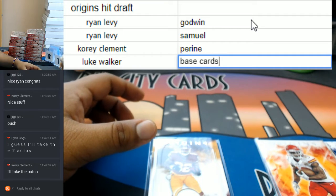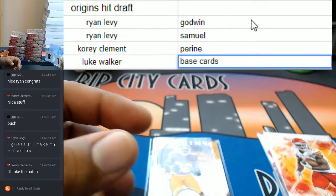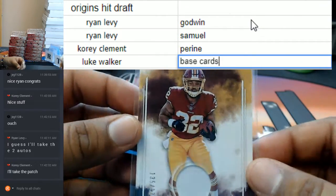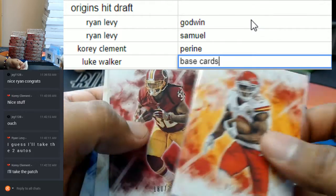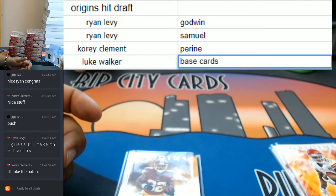And that, guys, was the hit draft. So a quick recap of what came out of this box: a Curtis Samuel RPA, a Chris Godwin auto, a patch for Samahi Perrine of the Redskins, and all these base cards here. Nice looking product. Very nice stuff. Thank you all. We'll get this right out to you. Boom.